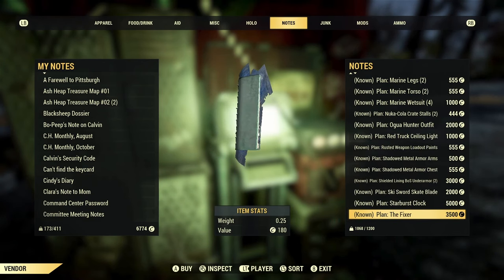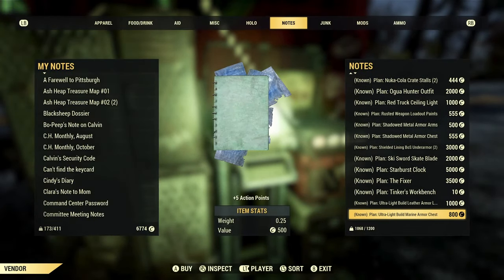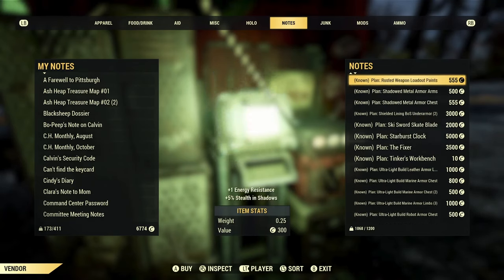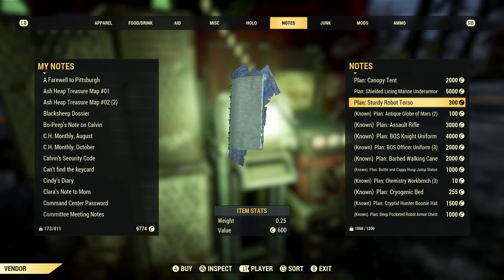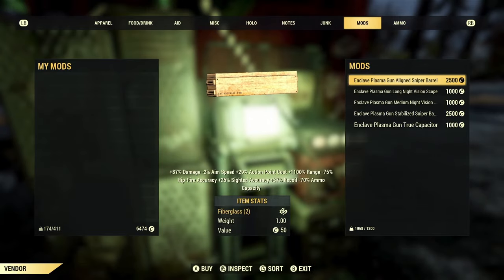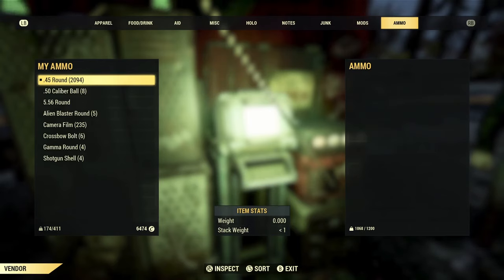After the standard generic ballistic ammo, which should be priced at 1 cap each, you can then look at the more expensive stuff, which is energy ammunition. This stuff is a lot more costly to craft, so you can sell it for a little bit more. Fusion cells you can probably get 2 caps out of, and for the other energy ammo types, depending on how hard they are to craft, you might want to list them at around 3 caps.